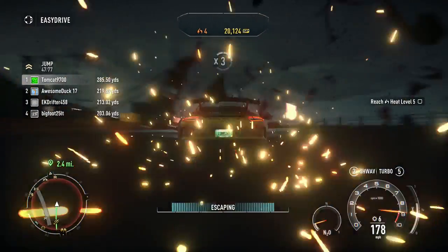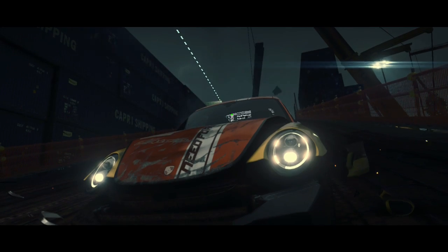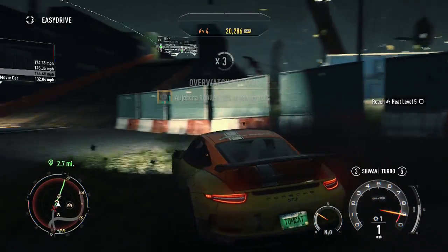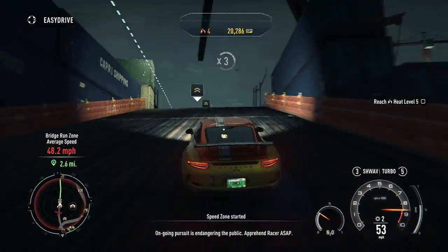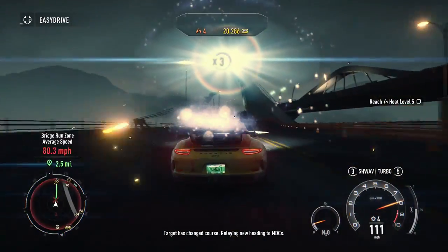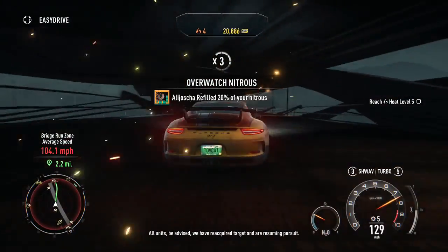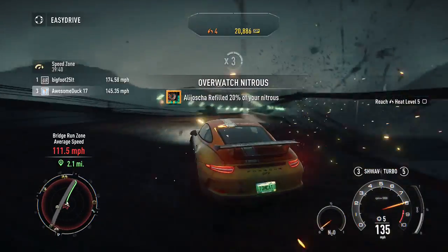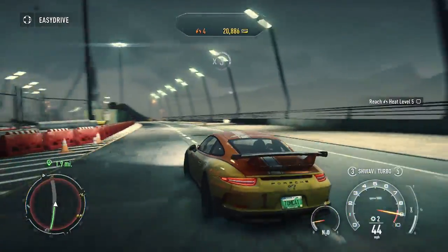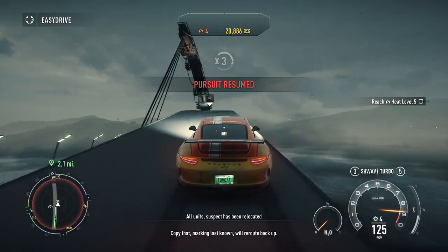Nearly escaped. Nearly there — pursuit resumed, right as I crashed too, and it was a helicopter light. The second I reach heat level five, I am finding an outpost and going into it immediately, because I am not going to let them chase me over and over again. Not fooling me with the spike strip this time. But shining the light on the spike strip is actually a really decent trick, because it works — you can't see it, they're just shining the spotlight on it.